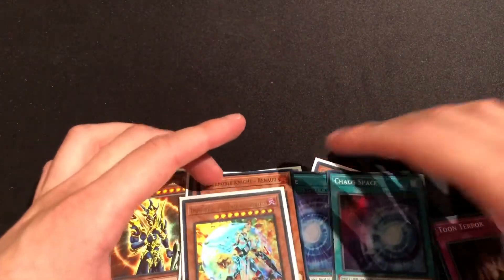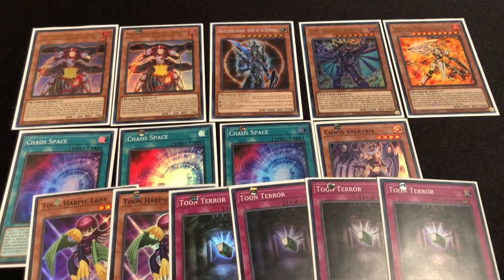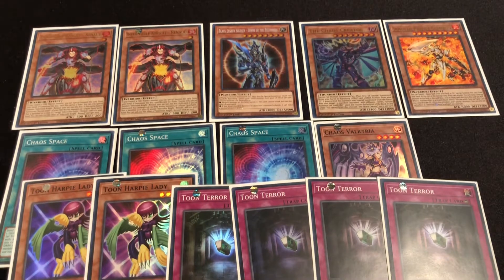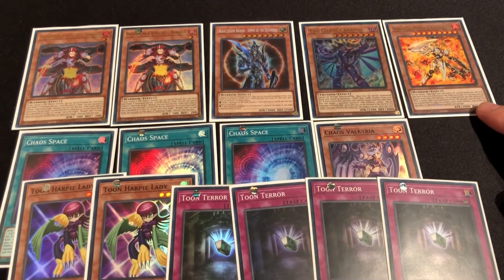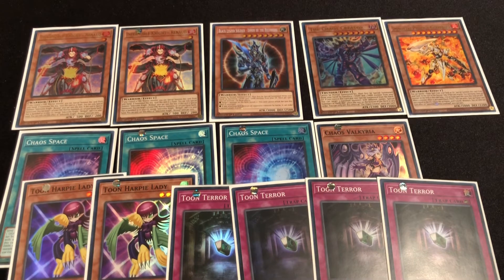Let me set these up here for a quick recap. So we did end up getting some pretty nice pulls this time around. For our Toon support, we got two Toon Harpies — in our Booster Box we only got one, so I'm glad I got two. We got four Toon Terrors — we only got one or two in our Booster Box. We got three Chaos Spaces here versus two in the Booster Box. Chaos Valkyria — we got two in the Booster Box and one here. Unlike the Booster Box, we got four Ultras and one Collector's Rare, versus just two Ultras in the Booster Box. So our ratios kind of just got bumped up by one or two, which is pretty cool.